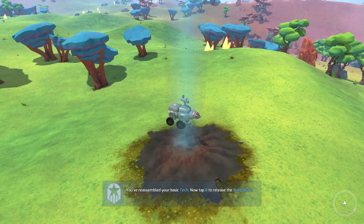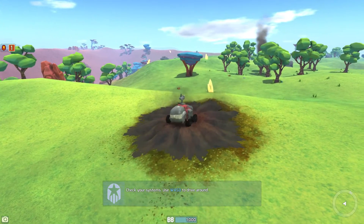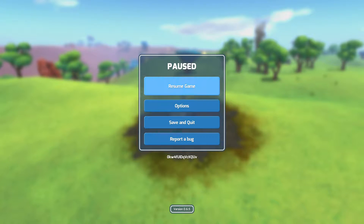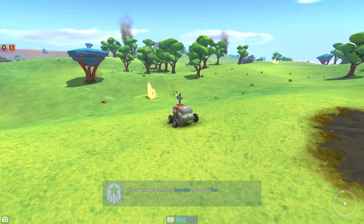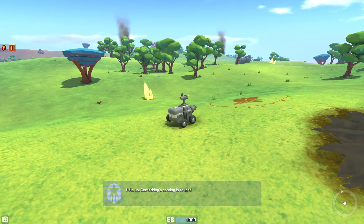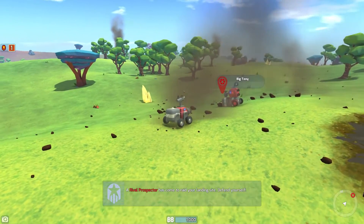It says: 'You reassembled your basic tech, tap B to release the build beam, check your systems, use WASD.' It doesn't show my fire button, so I need to go into controls. There's a weird glitch where it won't save the Insert key as my fire button, so I keep having to come back in. If some of your buttons aren't working after reloading, that's why. Using the spacebar fixed it.